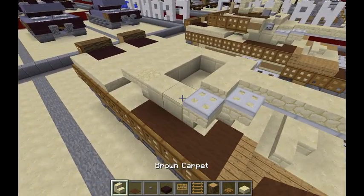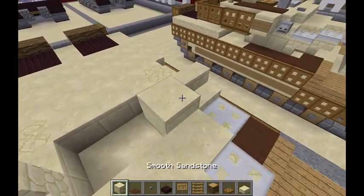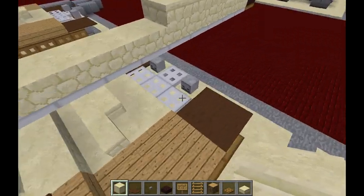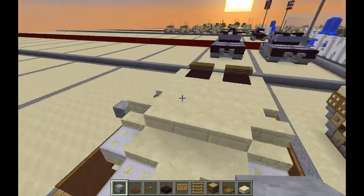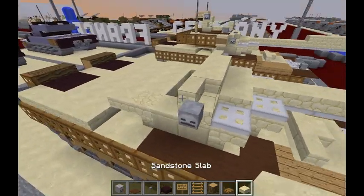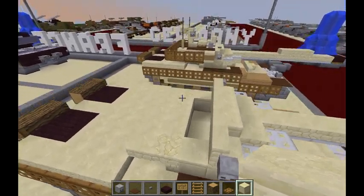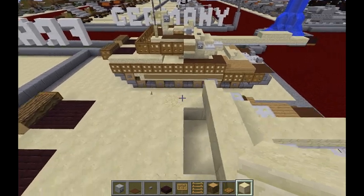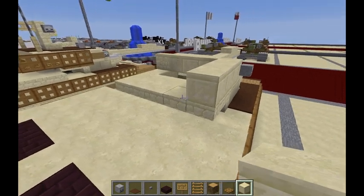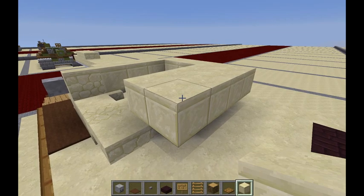Moving back to the turret itself — take sandstone stairs, put a stair there and there. Between them do a row of three smooth sandstone. Take a skeleton skull and put one on either end on the sides of the turret on the stairs — those will be the smoke grenade launchers. Then take smooth sandstone and run it all the way to the back, and then one more over top of the sandstone slabs from the previous layer.